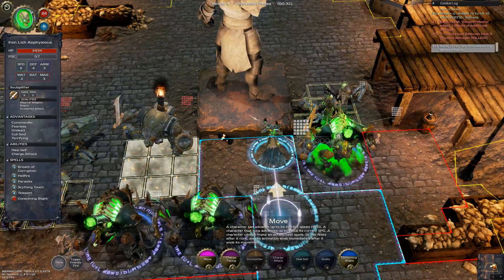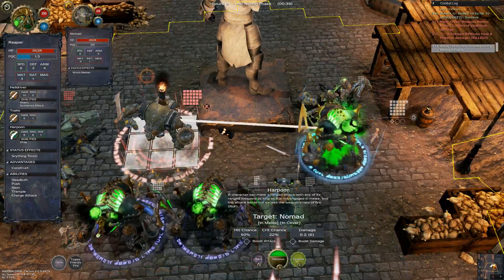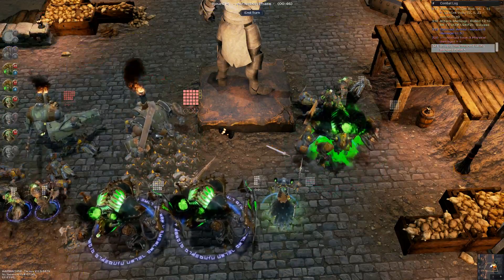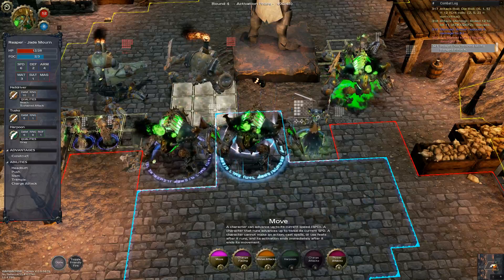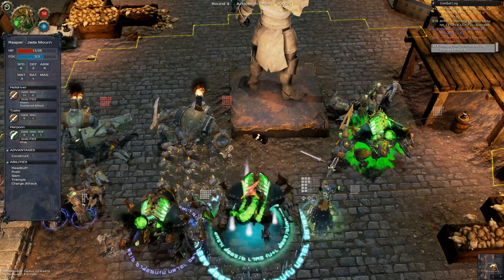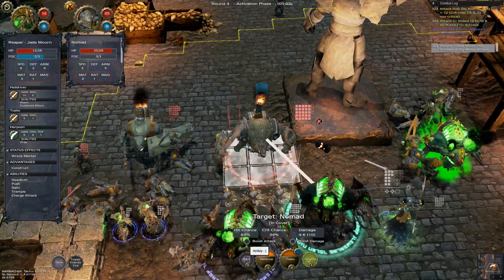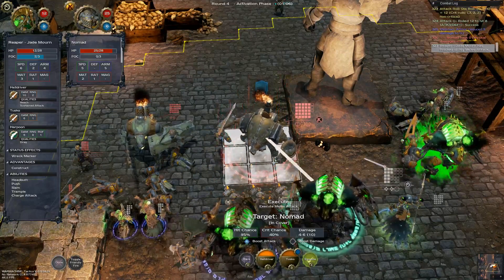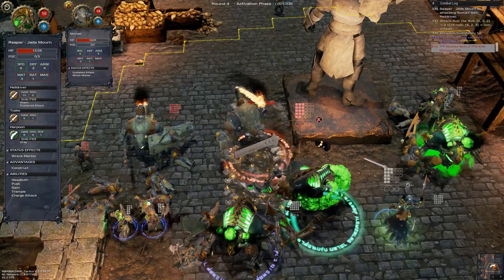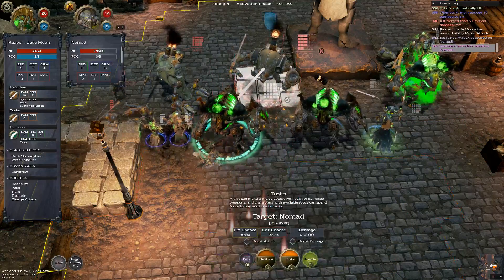Moving up to Harpoon — the thing got in the way so he couldn't move. He used his focus up so it's not a waste. Moving him into melee — no damage. No sense trying to Harpoon him since he's standing right there. Six damage, go again — five damage. Moving up so we can get into melee range of both of them.